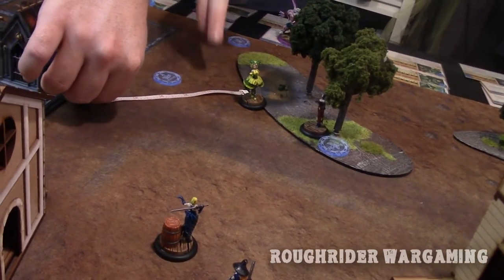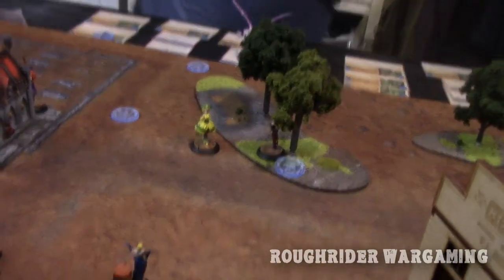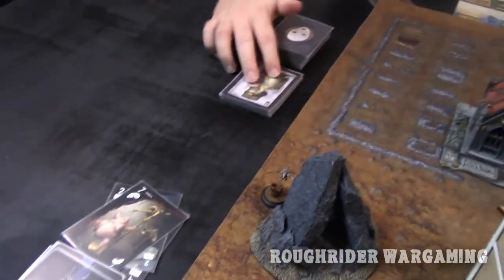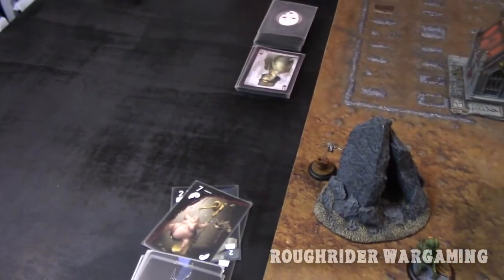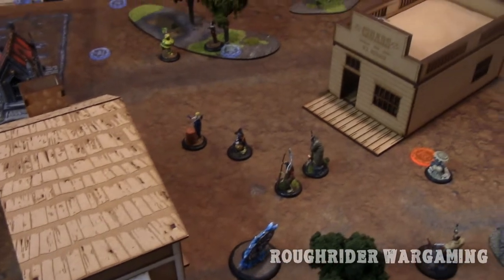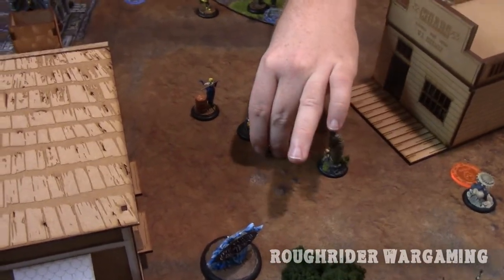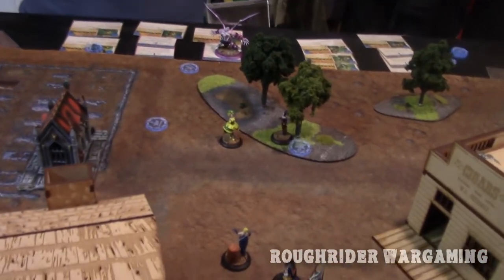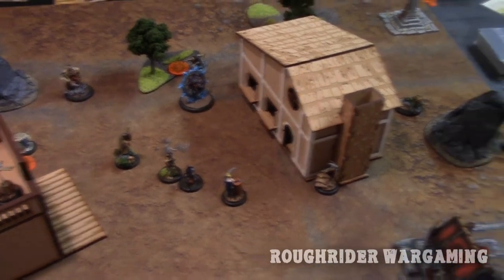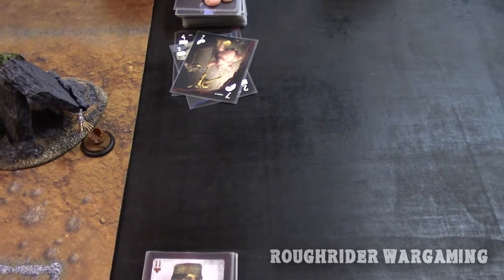Activating the yellow Performer — takes an inch to get through the forest, walks forward within range of the Ashigaru for Siren's Call. Using Siren's Call on the Ashigaru — willpower five vs. 17 total. The Ashigaru is pushed equal to its walk straight toward me, hitting the Trickster on the way. Activating Toshiro — attempting to summon off a corpse marker, needing a nine of Crows.